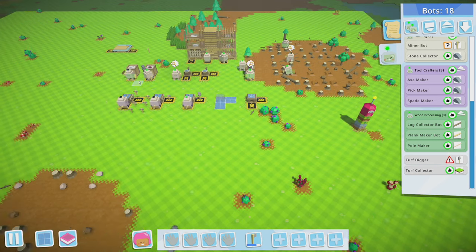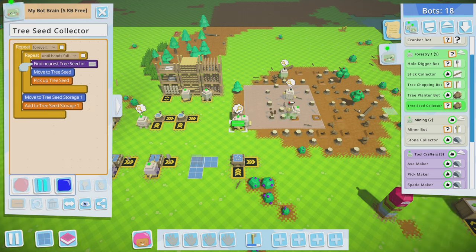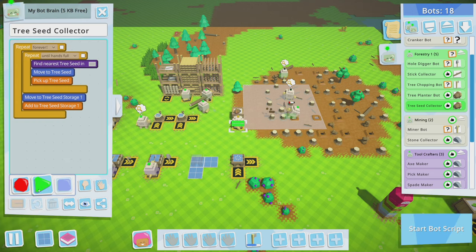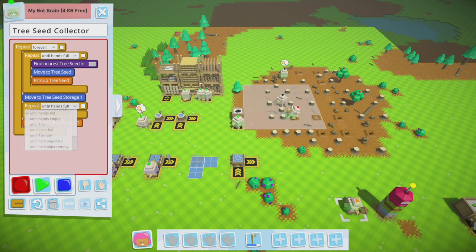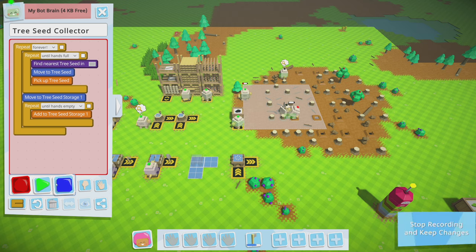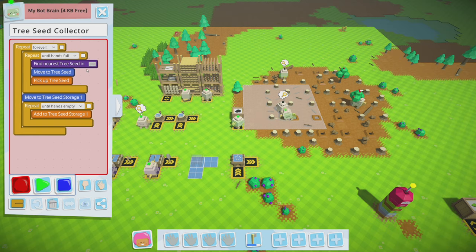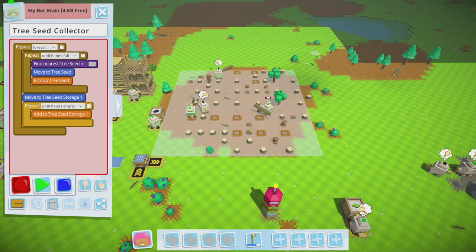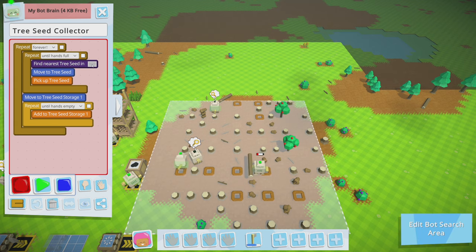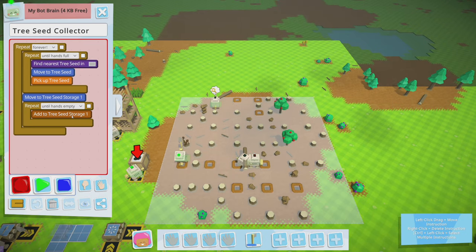We need to change that for every collector we have, especially the tree seed collector. Until hands are empty, add to storage — go! Wait, why didn't this save the area? I must not have clicked apply. One to the right — there we go. That's why we had no seeds, I don't think I hit apply.